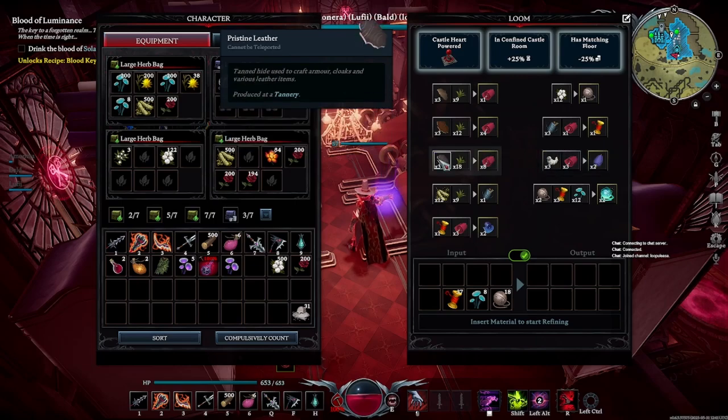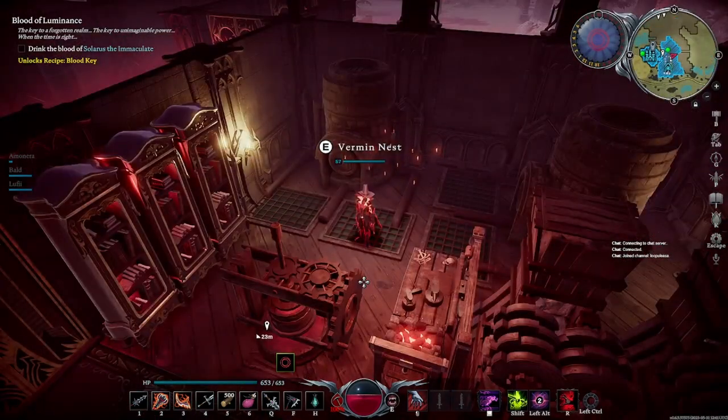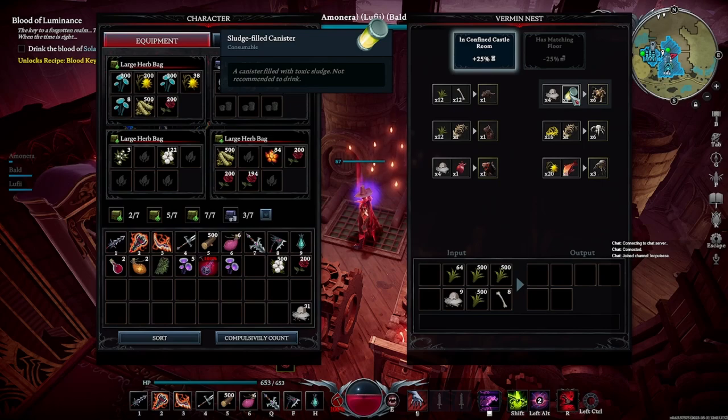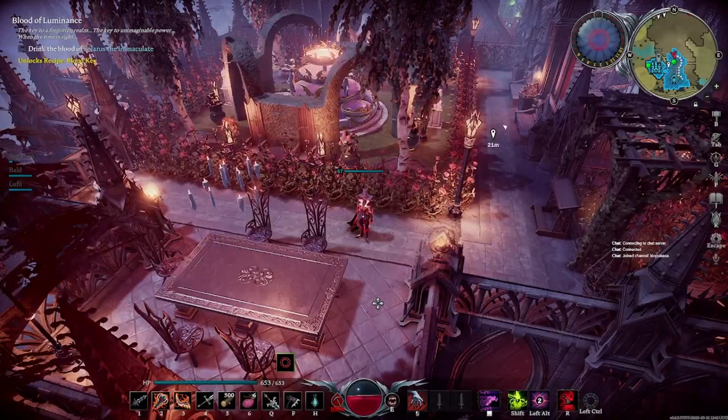I also recommend farming silkworms and mutant grease. Silkworms are needed for silk and mutant grease is needed for pristine leather. At the vermin nest there are two insane recipes: the mutated rat and the spiderling. Using ground bones from grain dust and a sludge-filled canister — which you make using glass, teleport to sludge, fill it, and bring it back — you get a ton of mutant grease without farming it in the open world. With mutant grease and fish bone (obtained by blood-pressing fish), you get spiderlings, which yield a lot of silk.